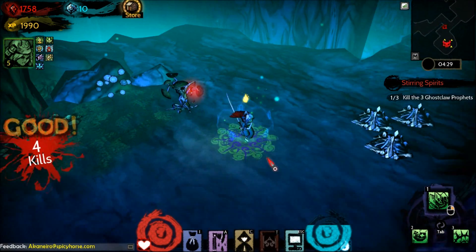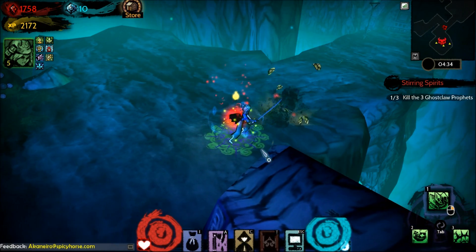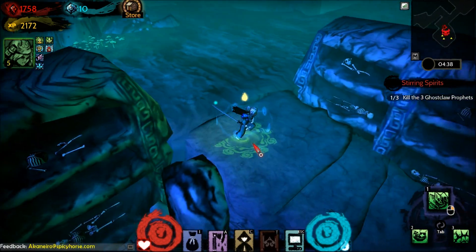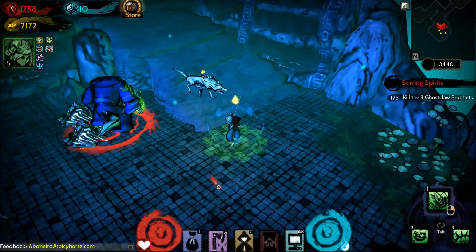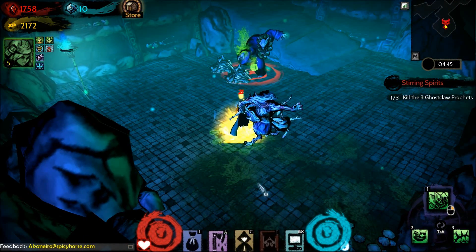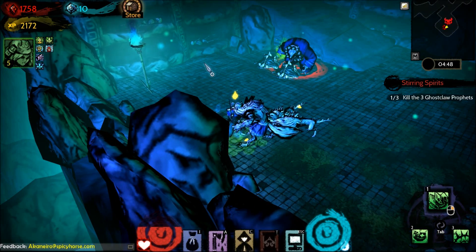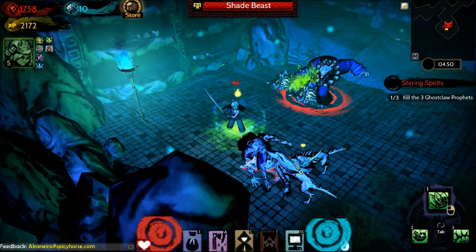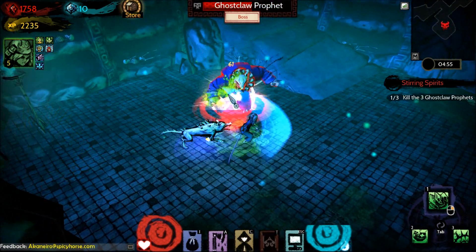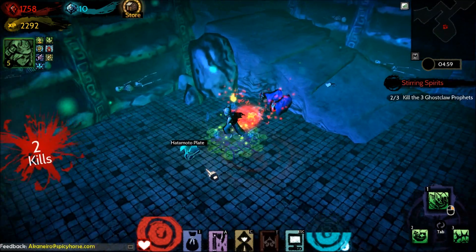I'd like to get hit just to show you the healing. Because I'm so defensive, I typically don't take a lot of damage. Those little red crystals I'm picking up, beyond being the currency, also act as healing. I'm going to take some damage here and then heal up with my Chi Mend, which is bound to number two. Hitting two now — there we go, it instantly heals. Then I drop my thorns and do my AoE to take care of all the little fools.